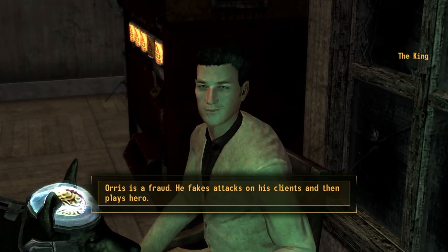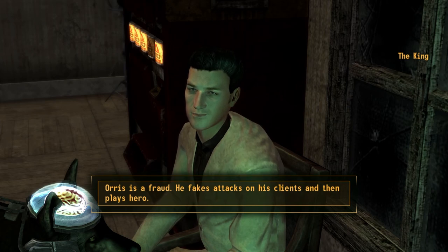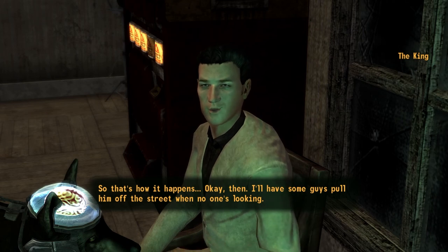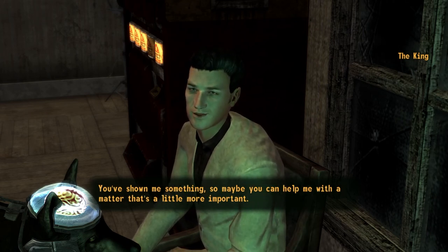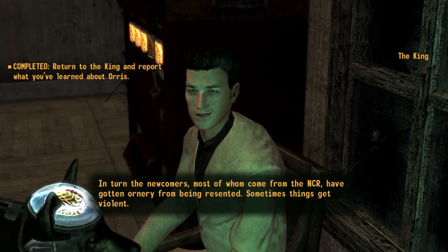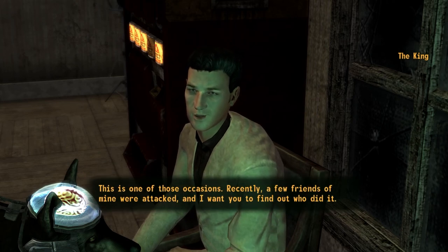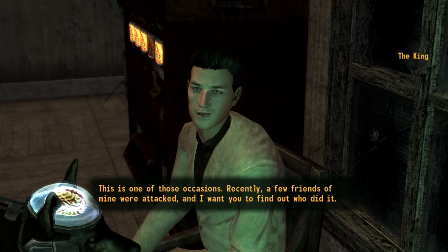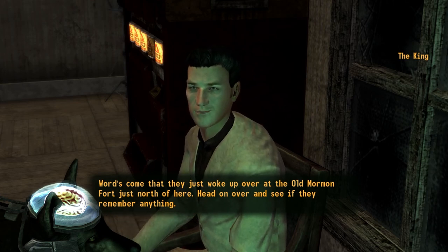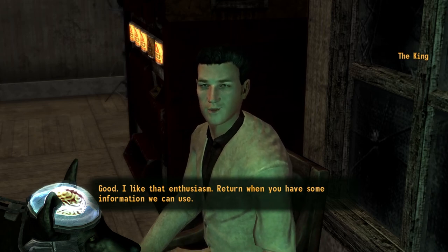What do you have for me? Otis is a fraud - he fakes attacks on his clients and then plays the hero just to frighten them into getting repeat business. 'So that's how it happens. I'll have some guys pull him off the street when no one's looking. You've shown me something, so maybe you can help me with a matter that's a little more important. Recently a few friends of mine were attacked and I want you to find out who did it. Words come that they just woke up over at the old Mormon Fort just north of here - head on over, see if they remember anything.' Yeah of course, I'll head over there right now.